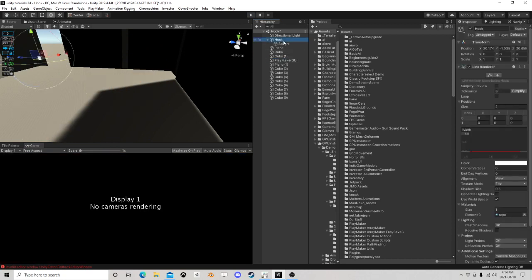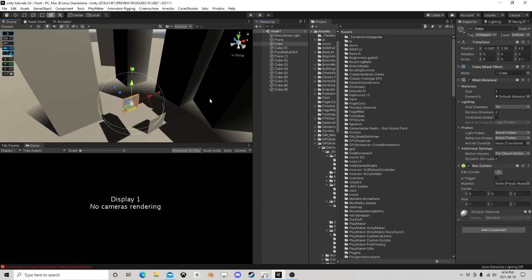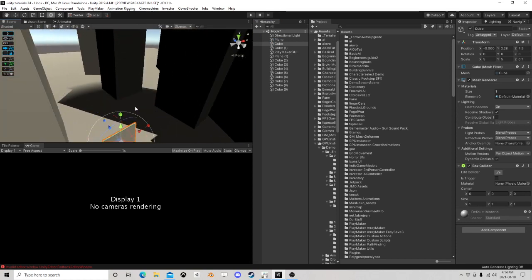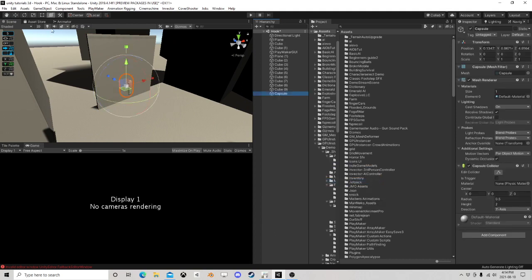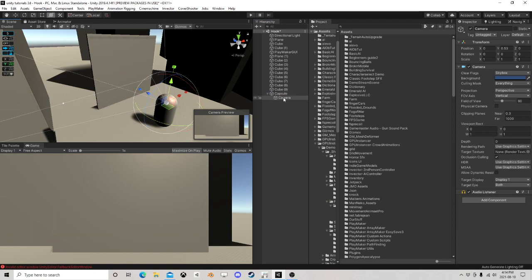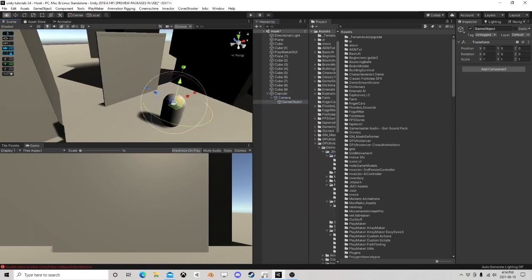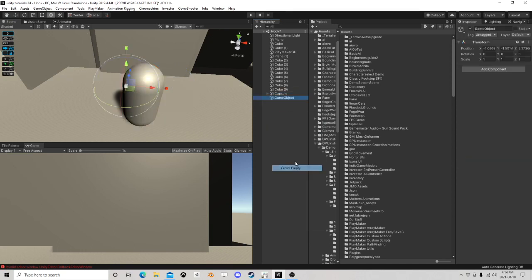Let's get rid of that, so now I have just a scene of stuff — just cubes, nothing special, no logic whatsoever. First thing we need is a capsule for our player. Stick him there, and he needs a camera — there's his camera. In my case I'm also going to add a point here, and this is going to be called his hand.